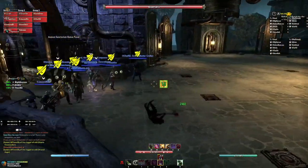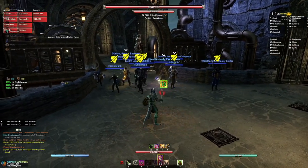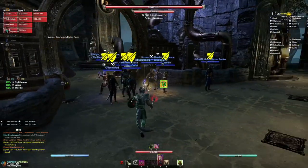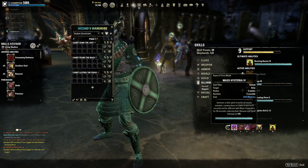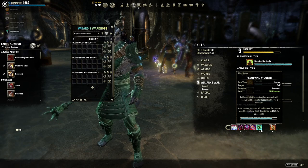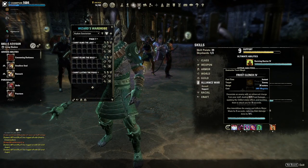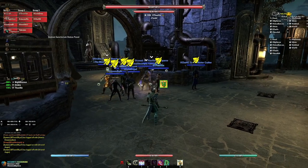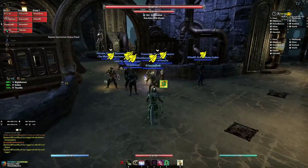The difference between dying and not dying to that heavy attack was me slotting Revealing Flare - which reduces damage taken by another 10% - Mass Hysteria which applies major cowardice, Resolving Vigor which gives minor resolve to further max out resistances, and Frost Clench which applies major maim reducing their damage done by 10%. Watch my video on damage mitigation and how to stay alive - it'll explain all these things. If you have all those buffs up, you can take unblocked heavy attacks. Then you still need to heal back up to full - it simulates being in content and taking a huge hit with no one there to help you.